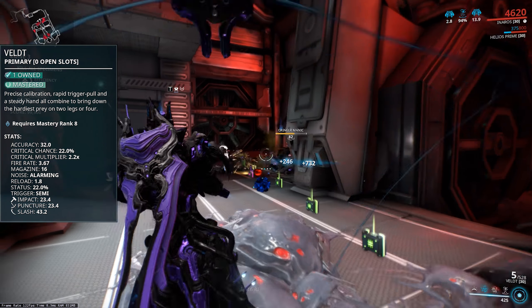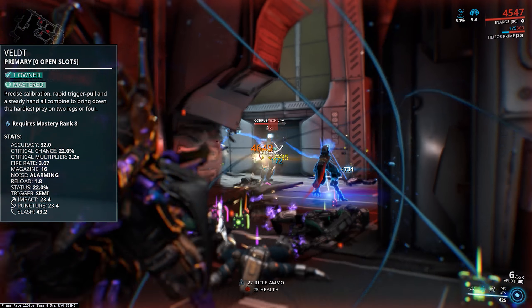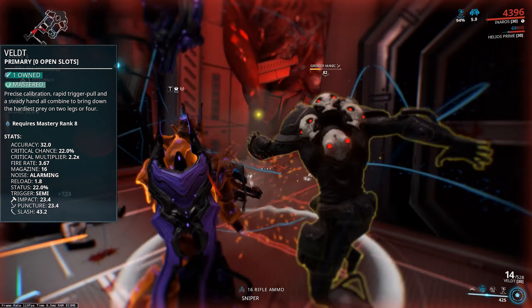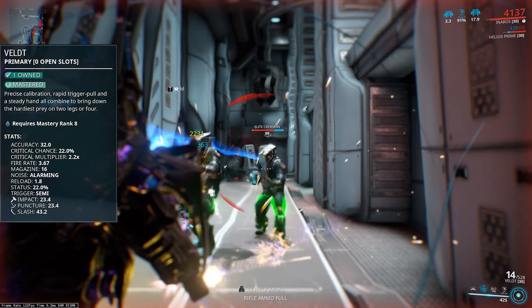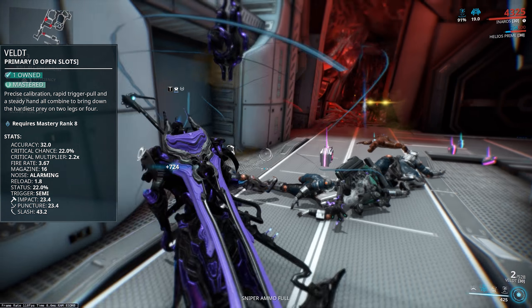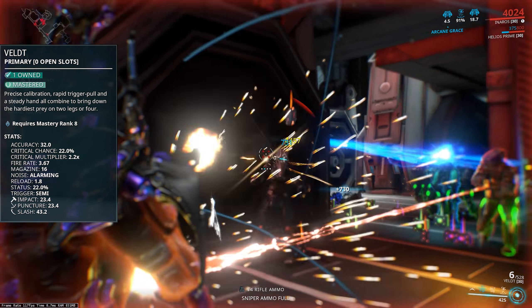The remaining damage is split equally between impact and puncture. From there it's fairly clear what direction you're going to end up taking with the modding. The crit chance of 22% is more than enough to make a crit build work, especially with that 2.2 times crit damage multiplier as well. This thing is going to hit like a truck when it does crit. It doesn't hit the 100% crit mark which is a shame, but it's a lot more reliable than other weapons in its class.